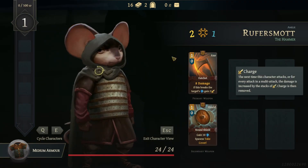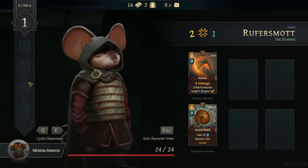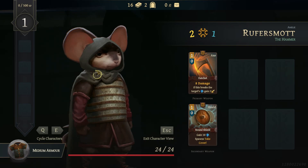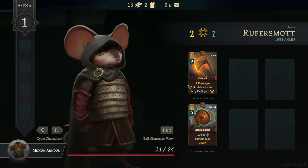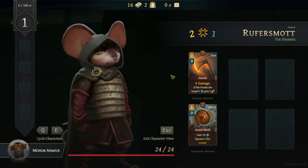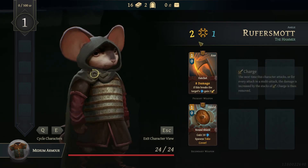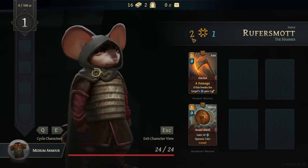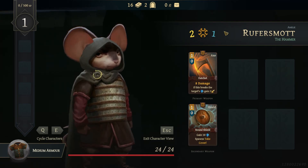Let's look at our mouse. The race doesn't mean a whole lot — I think it affects what passives you might get, but in reality it doesn't matter much. The more units of one race you have, the more you can take advantage of combo cards. Each character has two hand slots they can equip and that's where the class icon comes up.